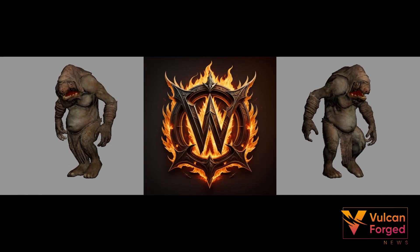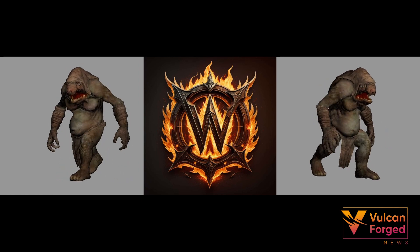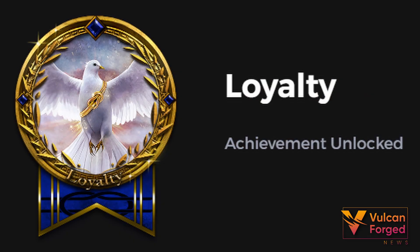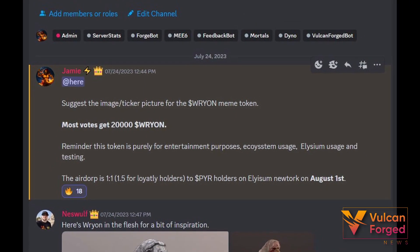If you're holding Pier on Elysium, look out for an airdrop of the Ryan token on the 1st of August. Ryan is a meme token showing Vulcan Forge's light-hearted side. Even better, if you're a lucky recipient of the loyalty achievement, you'll receive a bonus amount of the Ryan token.